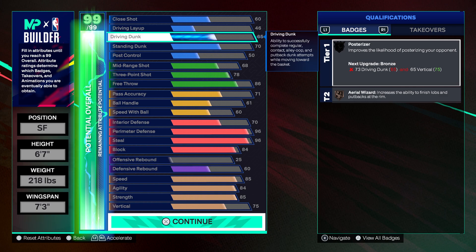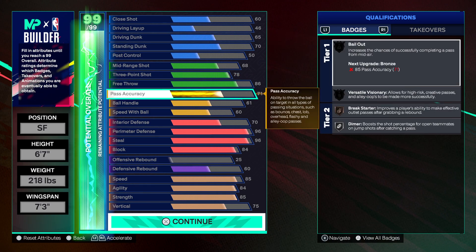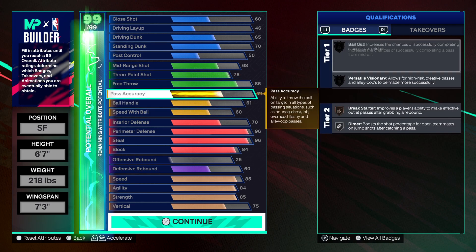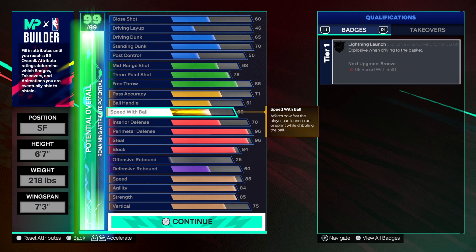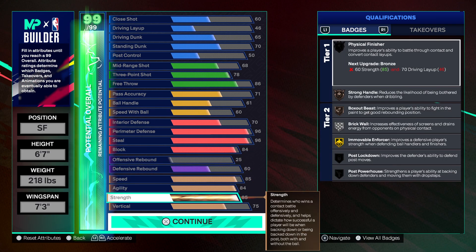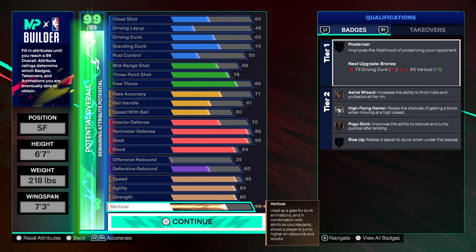With this 65 driving dunk you get the athletic rim hangs off one, so that's official. Your shooting badges: you get set shot specialist silver, bronze shifty, bronze dead eye, silver dimer. And with the strength — you actually get gold movement enforcer with 85 strength. So this is heat, look at all these badges.